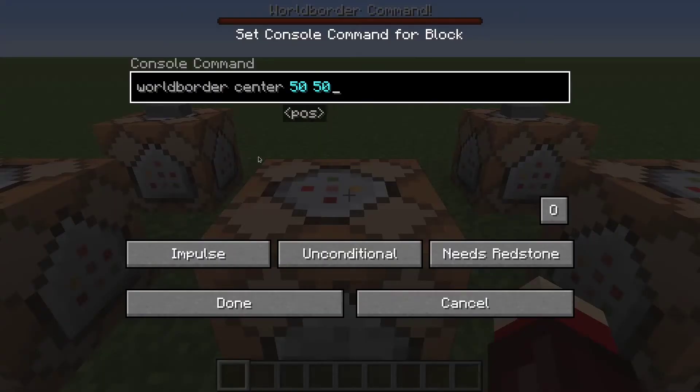Next is wall border center 50 50. This is the world coordinates — the X and the Z — and this marks the center of the world border. By default this is 0, 0, or it might be 0.5, 0.5.